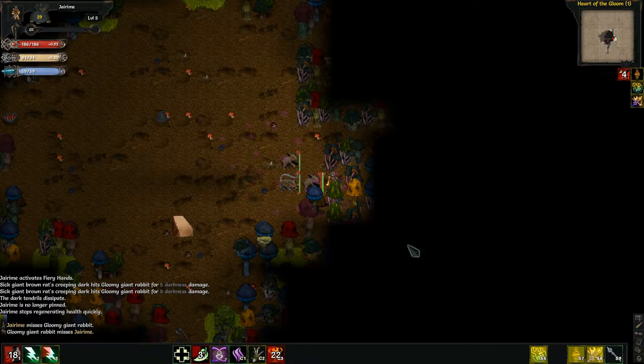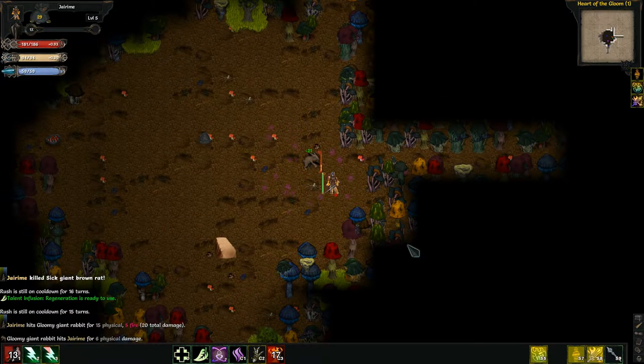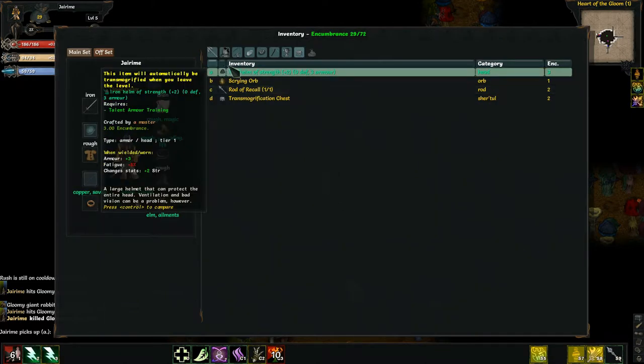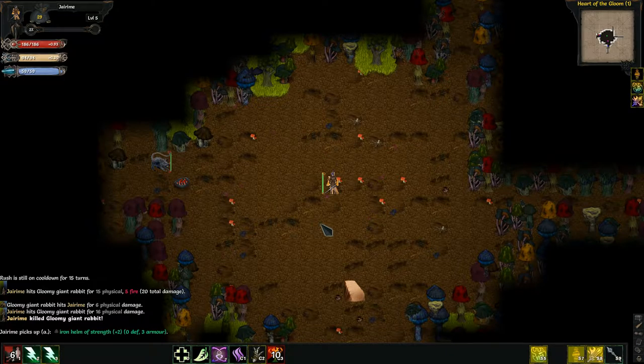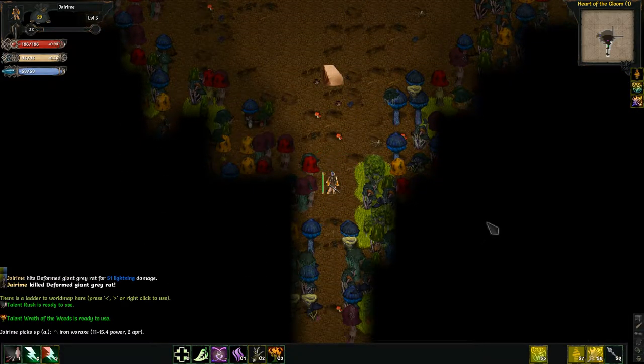I don't have my hat off of cooldown yet. Oh, can't move. There we go — that wasn't nearly as bad as I thought it would be. Iron Helm of Strength. Three armor, gives me two Strength. But I lose resistances, and I lose my free ranged lightning. Let's move this into normal inventory — I'll have to think about that one, because that is just too nice. Being able to do that every once in a while is wonderful.